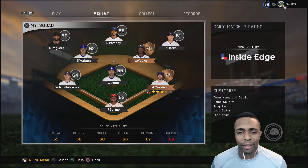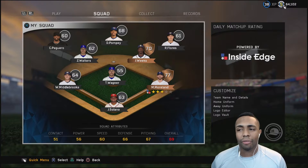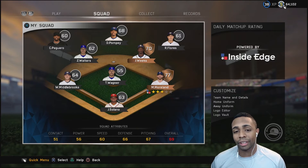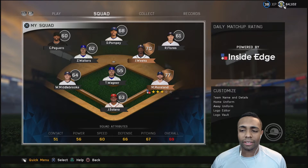The first team I decided to go with was the Dominican Republic, probably because I am Dominican. I thought I could do this maybe once a week or every two weeks, building a squad with a different nation. Teams I want to do include Cuba, Puerto Rico, Venezuela, Colombia — Canada will be tougher. USA will most likely be the very last team, because looking at the market today it is extremely expensive. So I'm going to go ahead and start filling out this roster.